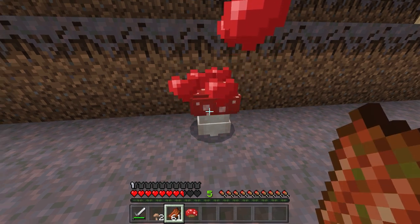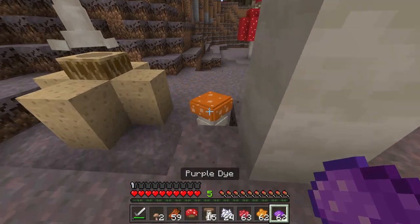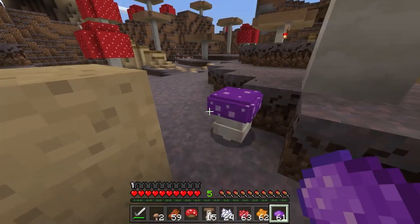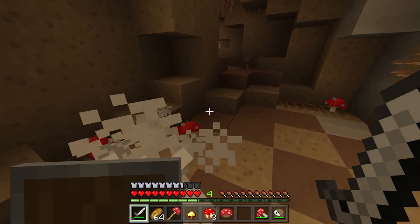While wearing a cap, you can tame them with bone meal or rotten flesh — they are decomposers, after all. Once tamed, their cap can be dyed any color. And when killed, they have a low chance to drop their respective color of mushroom cap.